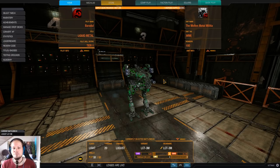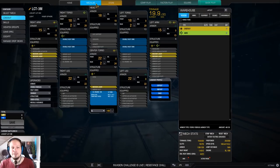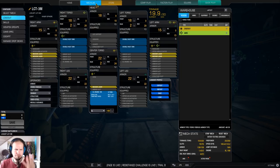Today we are playing the Locust, for the only reason that I wanted to play a light mech. We play the Locust 3M, because that one has five energy hardpoints, and we use them with medium lasers. The XL engine 190 is the highest that we could get, and the mech is super duper fast — 165 kph.